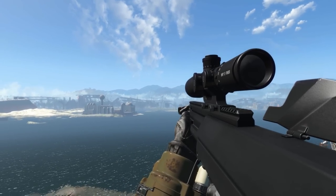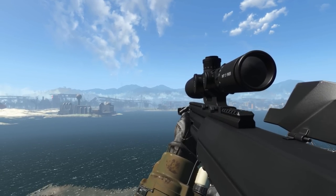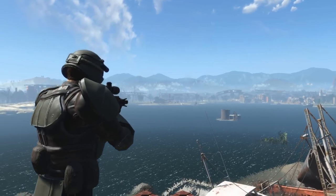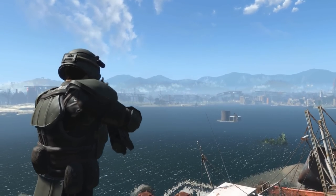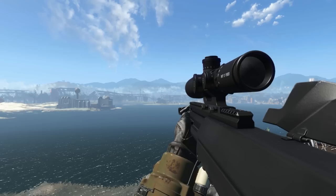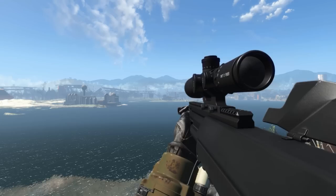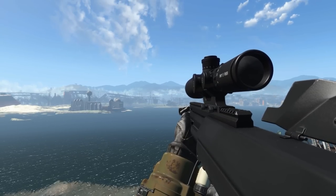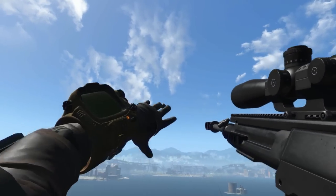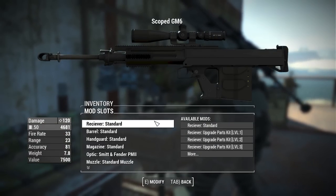The barrel does actually reciprocate just like the Lynx is supposed to in real life. This thing even comes with third-person animations — as you can see, fully custom first and third person reloads, which is always nice for third-person players. We also get a custom melee animation, a grenade throwing animation, and a sprinting animation.